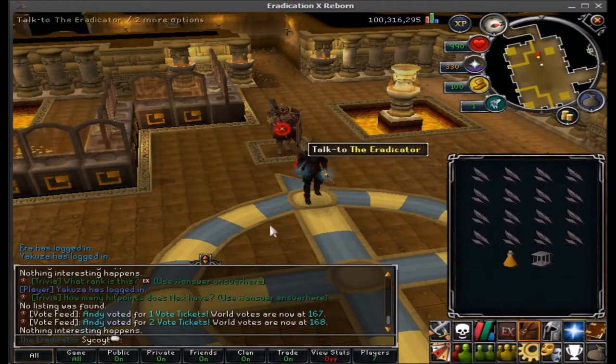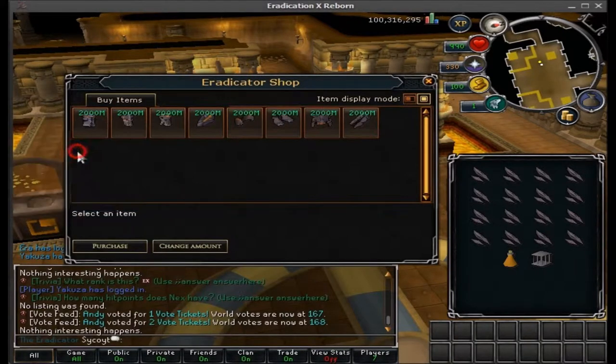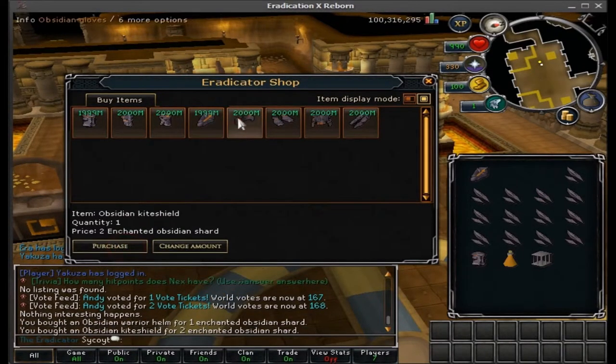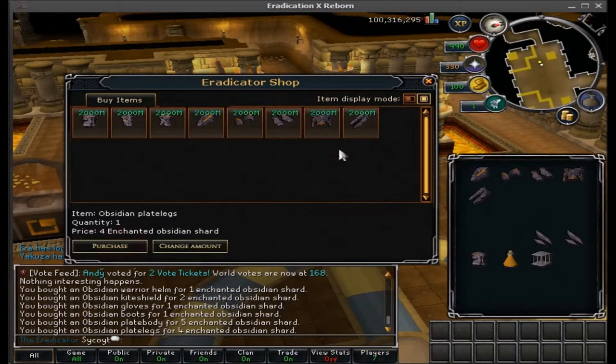Once you have all 16, just go back to the store and go to the Eradicator Shop. You can buy yourself a full set of obsidian — you can get the helm, the Kai shield, the gloves, the boots, the plate body, and the legs.